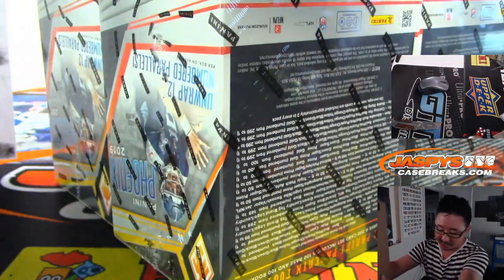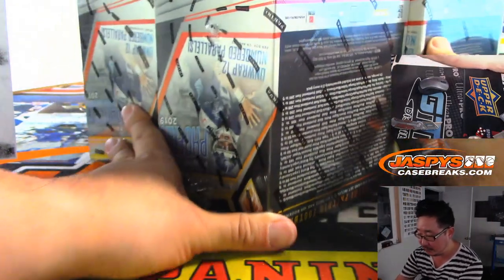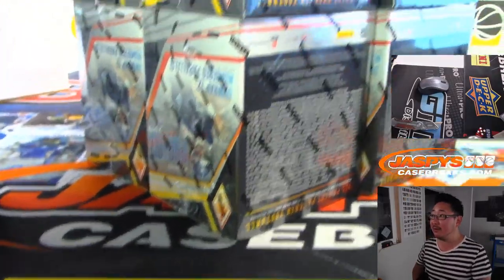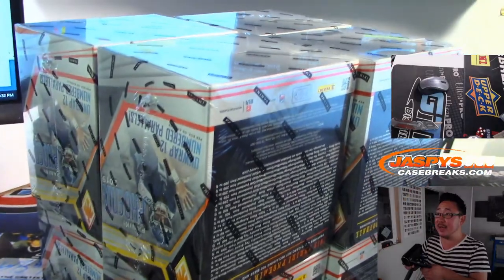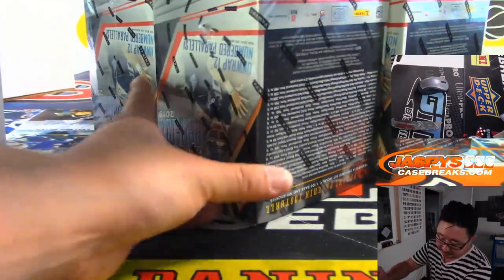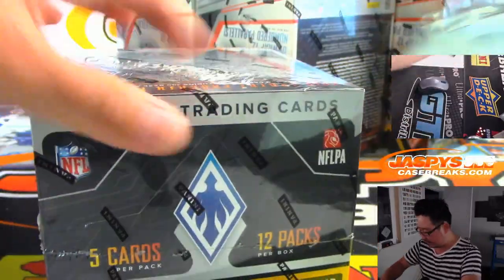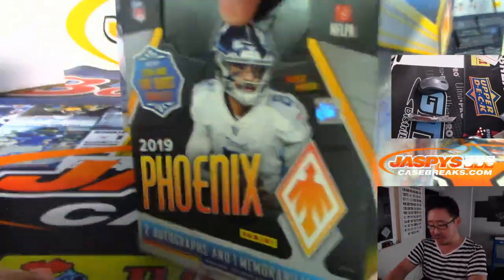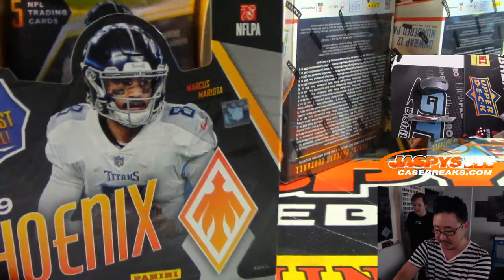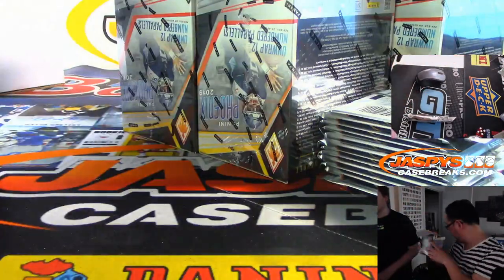We've got a new baseball release — two new baseball releases — and Phoenix is our football release. We have a basketball release as well: the Zion edition of Prism Draft. We've got four boxes up front and four boxes in the back to make eight. Good luck everybody. We're looking for three things per box: two autographs and one memorabilia card per box on average. We did see a triple relic, triple auto in the first inner case. Nick is here to help us out as well. This break will breeze by a little more quickly.